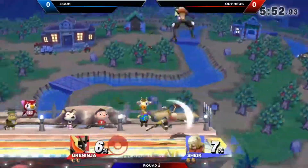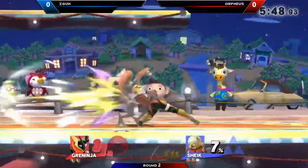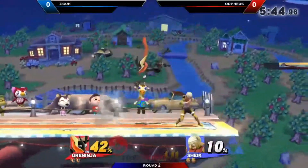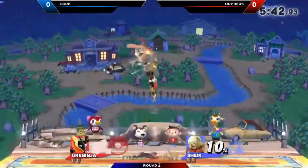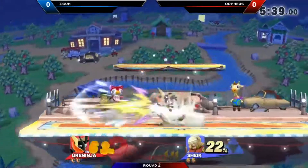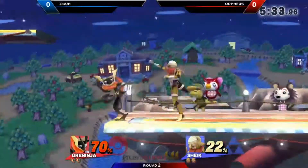Bad Sheik didn't lead off the Shuriken, but now Bad Sheik — such a fastball. Very vulnerable to those forward tilts. I really like that tech, the Shadow Sneak out of hit combos. Shadow Sneak is really good at stuff like that.